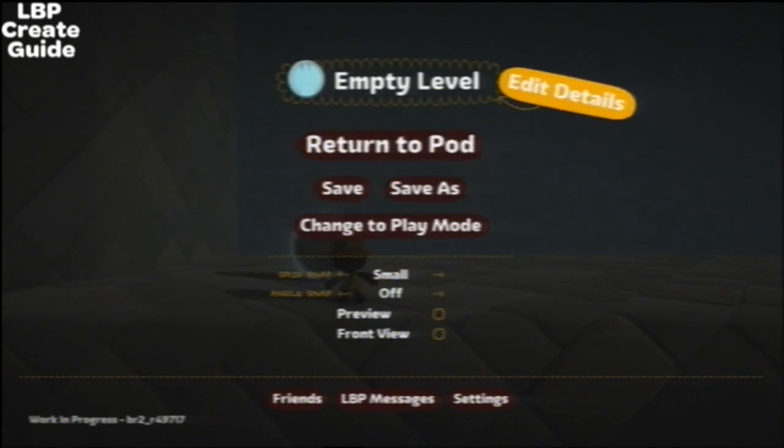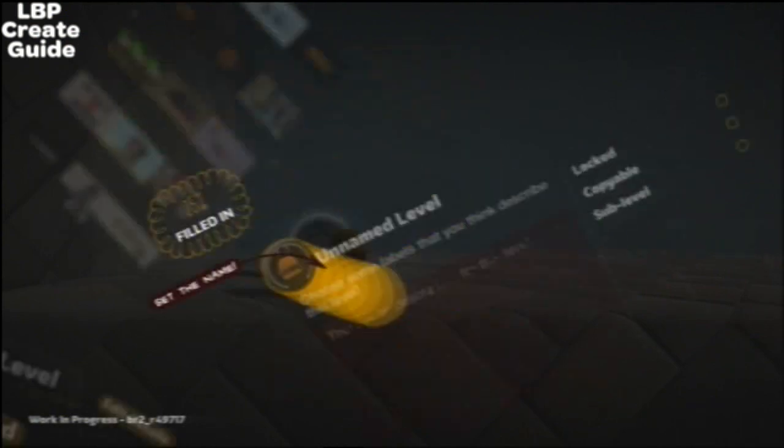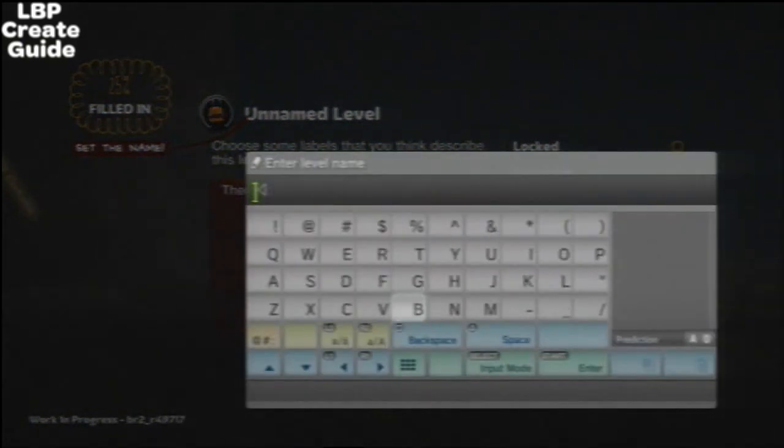Let's start from the top. You can edit the details of the level. Click on the picture to change the picture. Let's put a burger. Unnamed level — let's put food.